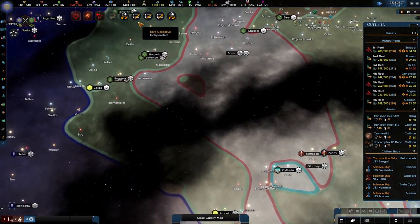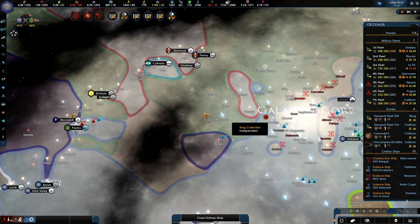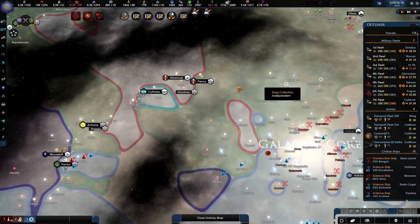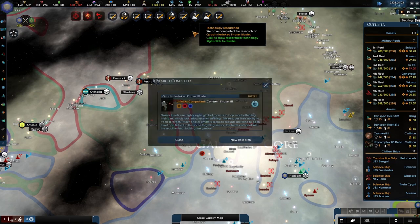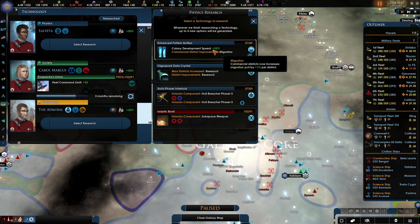Take care of this 40k fleet as well as the station, and slowly start moving to the east. We got new technology here — that is shield damage, so it's not that useful.